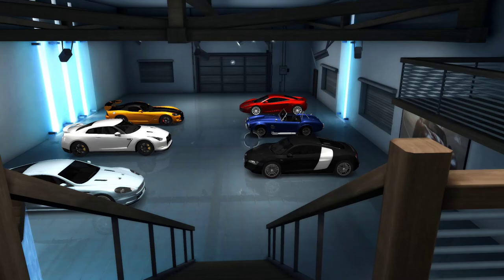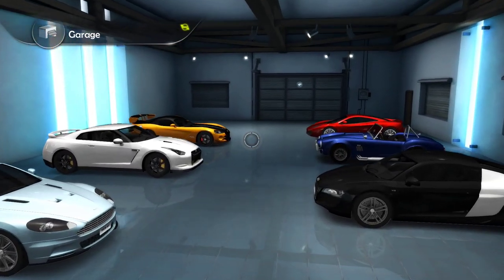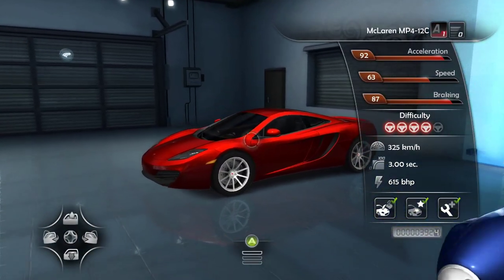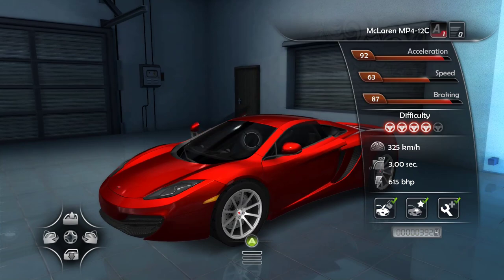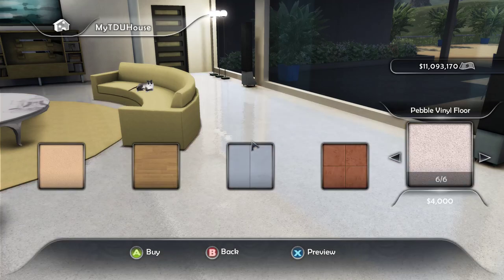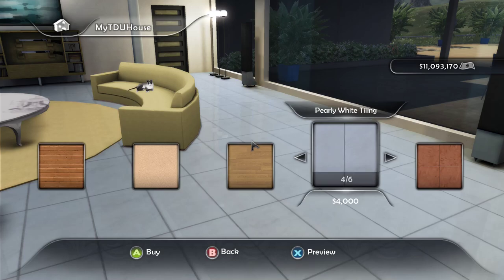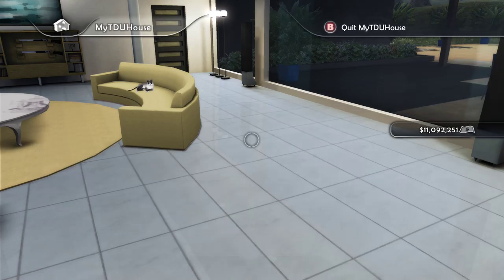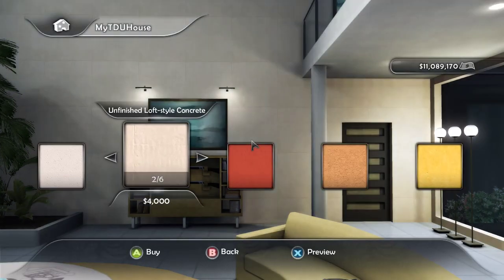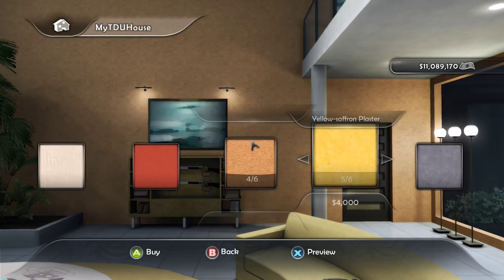Test Drive Unlimited demands that you have somewhere to store all these cars, which is where player houses and garages come into play. Each house comes with a specified number of garage slots and you'll need to keep on top of buying properties to build up a large car collection. The furniture, floor, and walls of these houses can even be customized — because of course they can, it's TDU. Whilst other racing franchises attempt to design a concise and focused experience, TDU2 often simply throws in a feature because it can, and the world feels more fleshed out as a result.